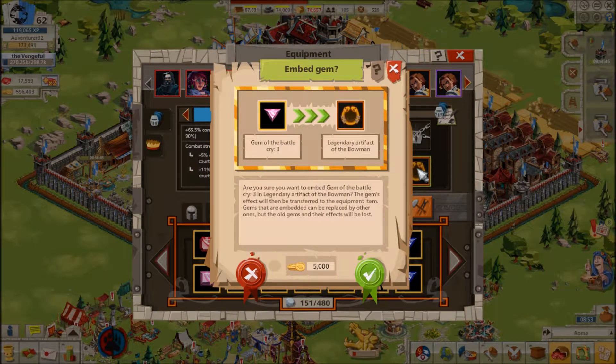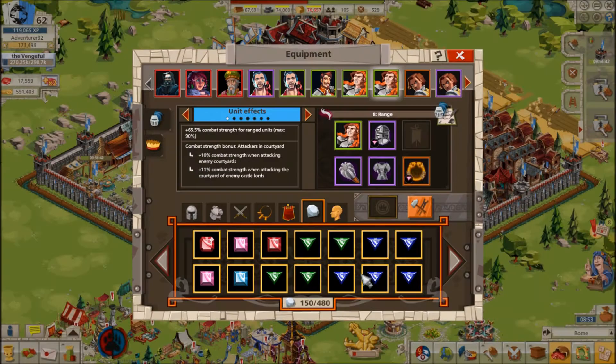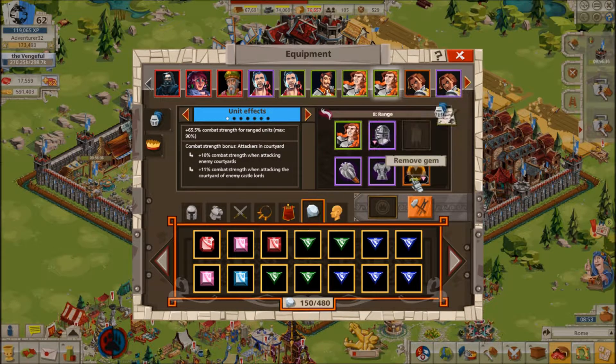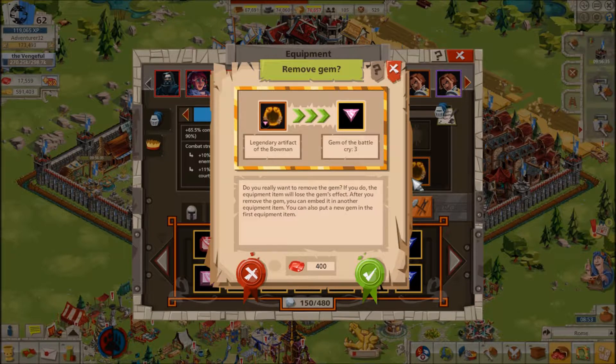They can be embedded on weapons, artifacts, helmets, and chest plates, but not heroes. Once you embed a gem into a piece of equipment, that piece of equipment benefits from the gem's bonuses. It costs some gold to embed a gem but will cost tons of rubies to remove them from a piece of equipment.